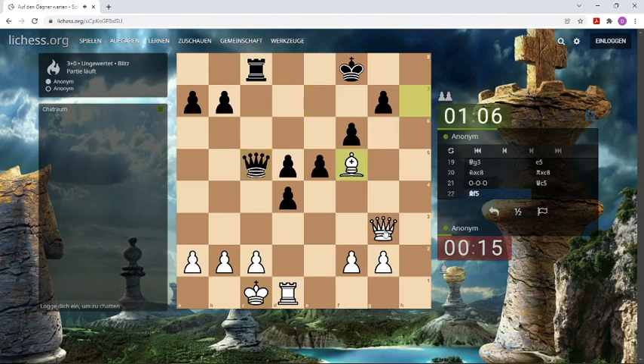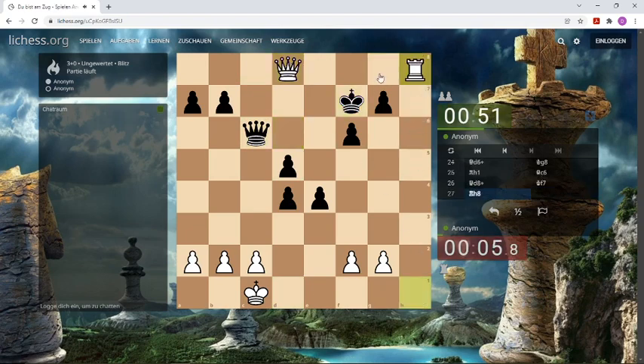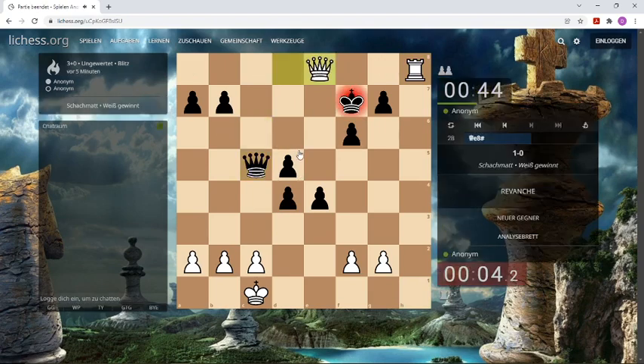Let's bring the bishop back and use the open file. What's this? You simply take. Give a check to get near the king, and now we are a rook up. Can we checkmate? That's the question. This is really interesting, and we checkmated him with 4 seconds left.